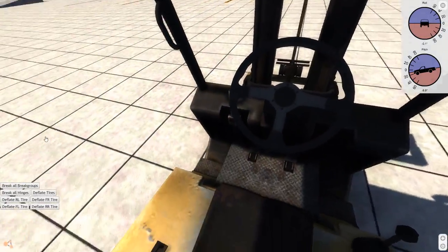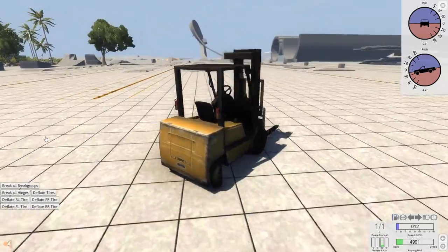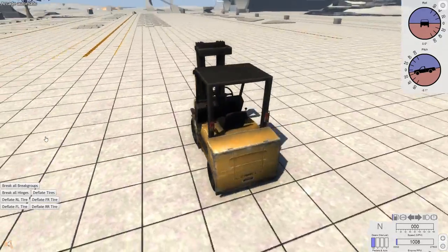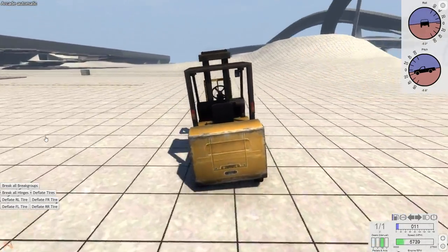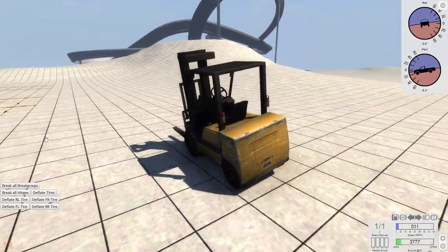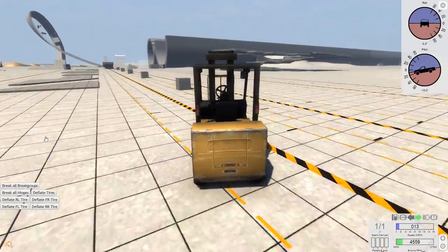You've got interior view and exterior view. Mostly exterior is what we'll be using. It does have rear-wheel steering, which makes it very hard to control. And as you can see, the very heavy, top-heavy vehicle is very easy to flip as well. So you can really easily flip this thing — I'm just barely keeping it from flipping over right now. That's fun, and that's before the forks are even up.